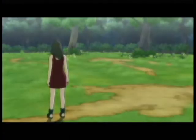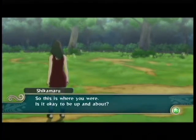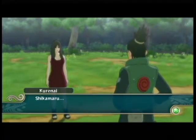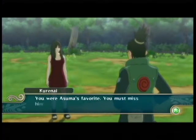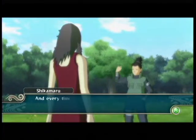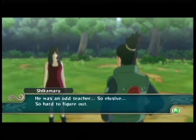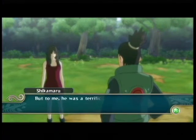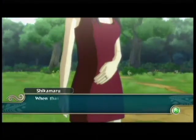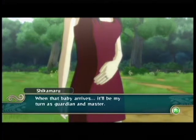Now we're progressing. I think Shikamaru is informing Asuma's wife — I think she was the trainer of Shino, Hinata, and Kiba — that her husband has been defeated in battle. This game follows the anime very well, because you're able to follow the storyline and see specific scenes that take place in the Naruto universe. These specific scenes from the anime are nearly identical to ones in the game.